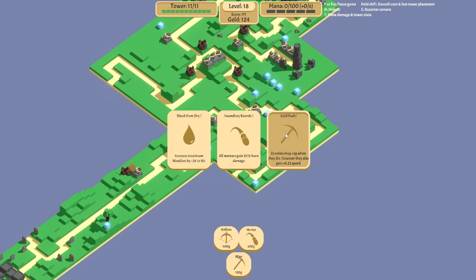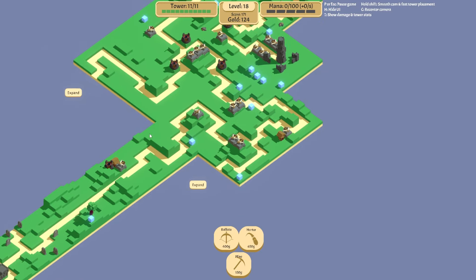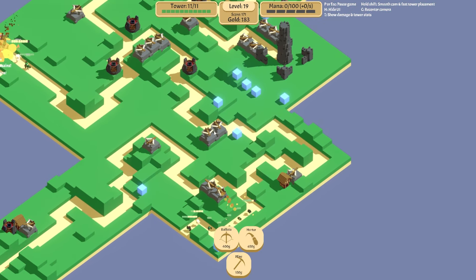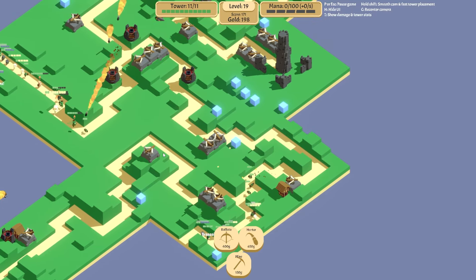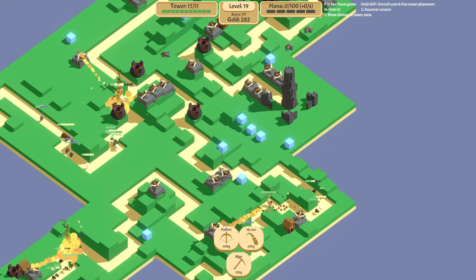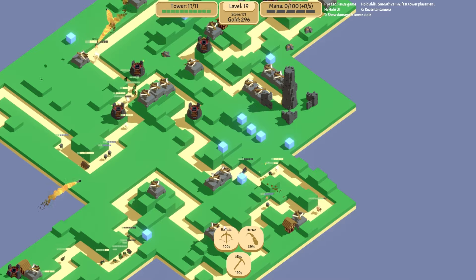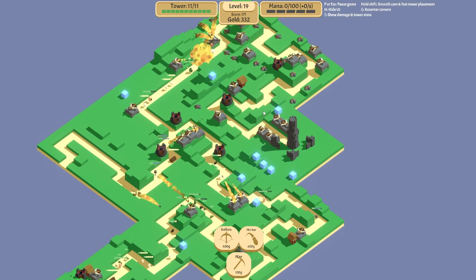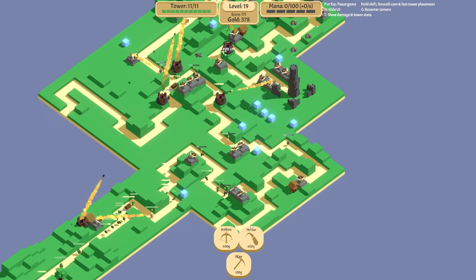Enemies drop three gold when they die, however they gain speed — I don't want them going faster. Burn damage maximum, bleed by plus 26 to 50 — and I don't do bleed damage. I'm gonna give these burn damage as well. 400 gold. Let's expand you one more time down this way. So we've got more ballistas this time on this side. Yeah, if everything was going faster now we'd be really struggling. I think I'm gonna save up for another mortar this time around. We've got five, six on the field — seven would make it nice.